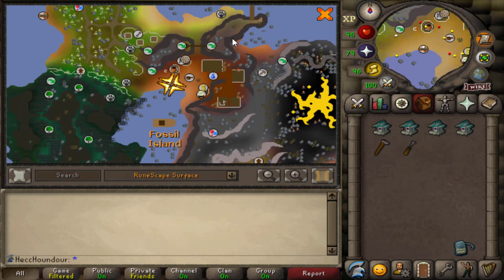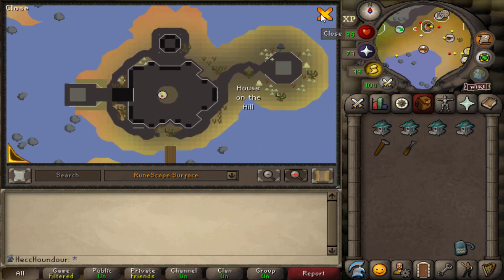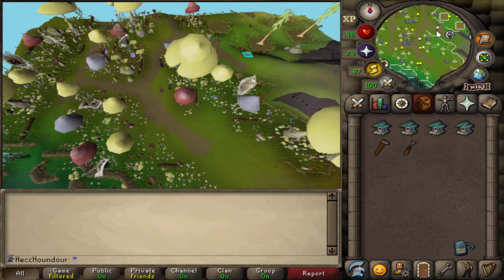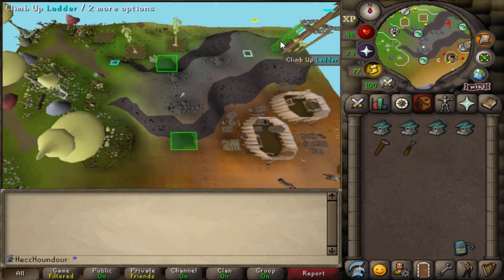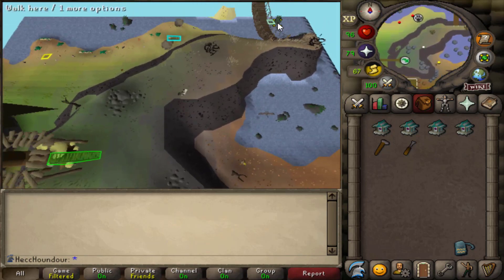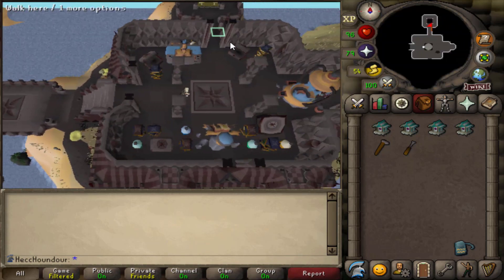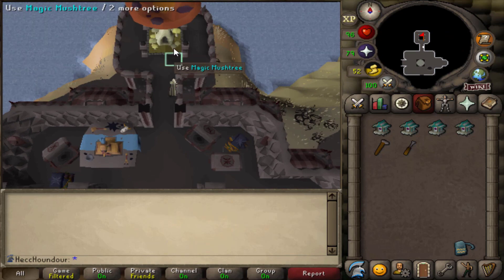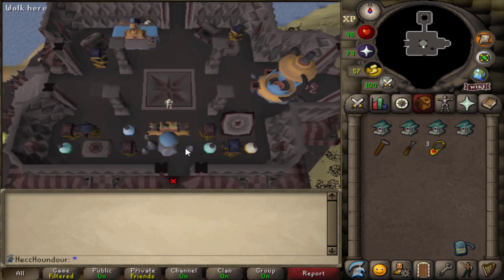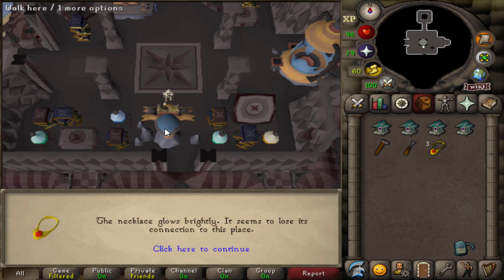Before you start birdhouse runs, there is one more thing I recommend doing, which is unlocking all of the mush trees. First is the house-on-the-hill mush tree — here's how to get to it. Once you're here, all you need to do is click on the mush tree to unlock it. While you're here, take your digsite pendant to the estranged machine, and this will give you a teleport option directly to this area instead of just the digsite.